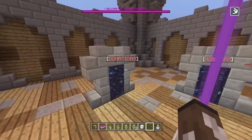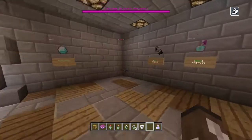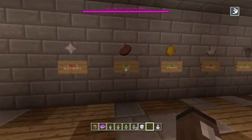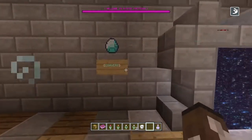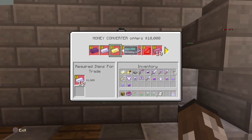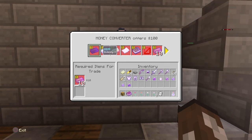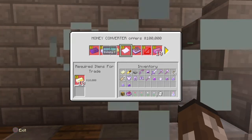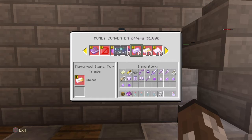We're done with the donations area for the kits. We're gonna go on to the shop and do the crate keys last. So in the shop there are tons of items to sell. We have a converter — you can convert money denominations: $10 for a hundred, $100 for a thousand, $1,000 for ten thousand, $10,000 for a hundred thousand, and $100,000 for a million dollars. You can also convert it back, so it's pretty cool.